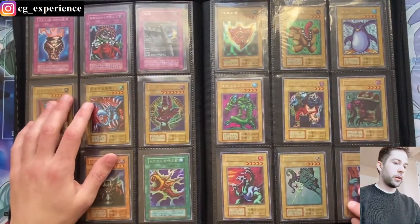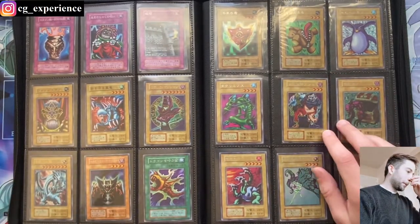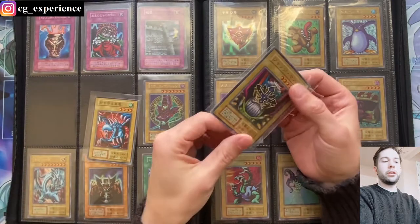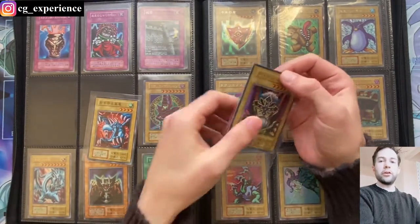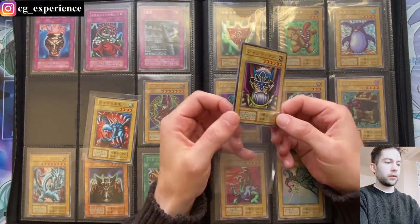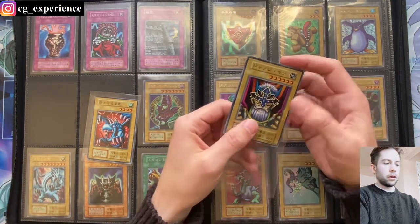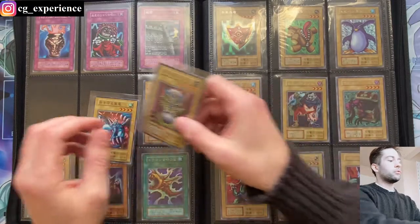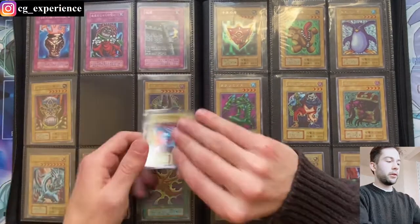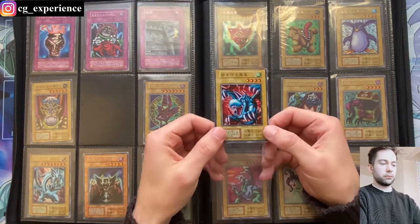Now we're getting into the foils — disregard this page, this is a different set, maybe my next video will cover this. So Judge Man and Winged Dragon Guardian of the Fortress — these were actually Super Rares in the set, as opposed to SDK and SDY where I think they were commons. Again, I think these are reprints — the rare case where it's reprinted at higher rarity. The Winged Dragon looks really cool in Super Rare compared to a common. It just looks really sharp.